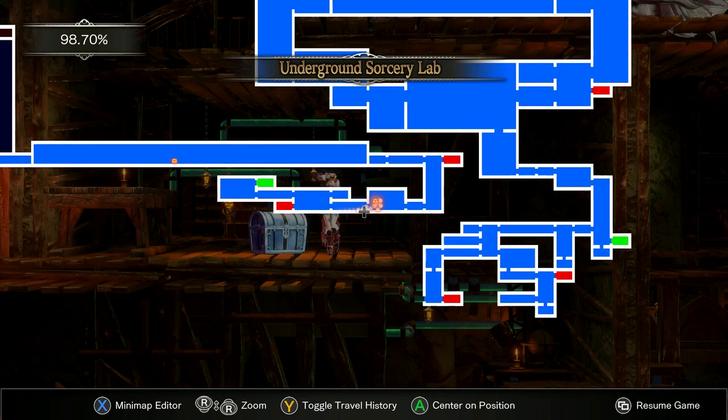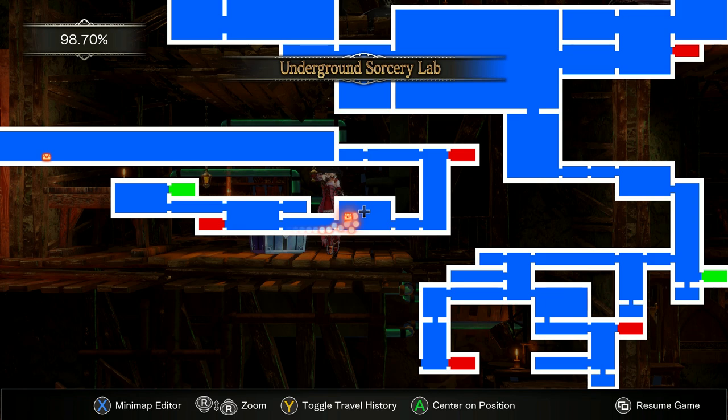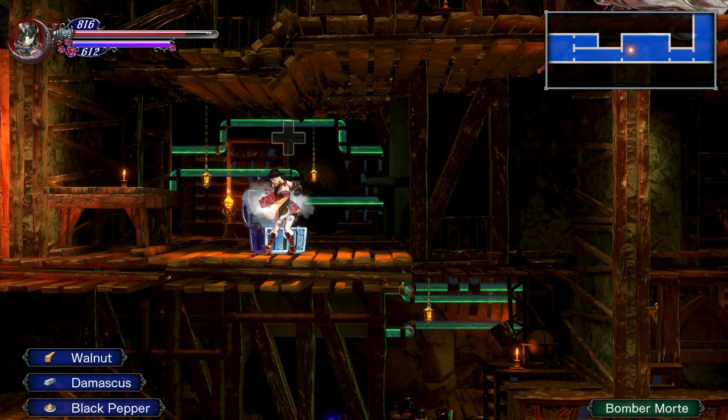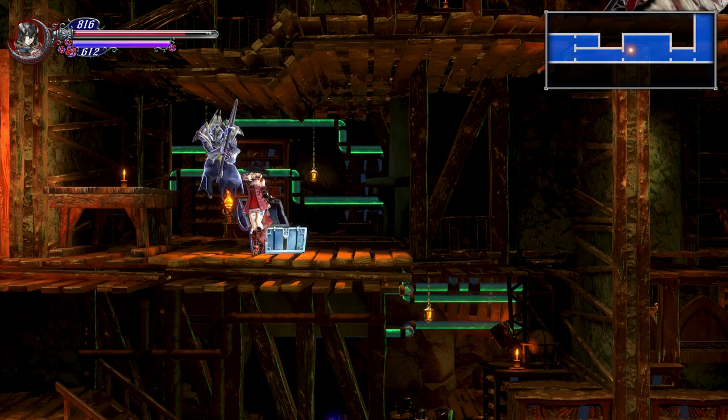You'll find the black pepper right here on the map, in this chest in the underground sorcery lab. Just go to this location and open the chest to get it. Once you use the black pepper to make Consume, you can buy Consume from the shop and dismantle it to get black pepper without having to find any more.